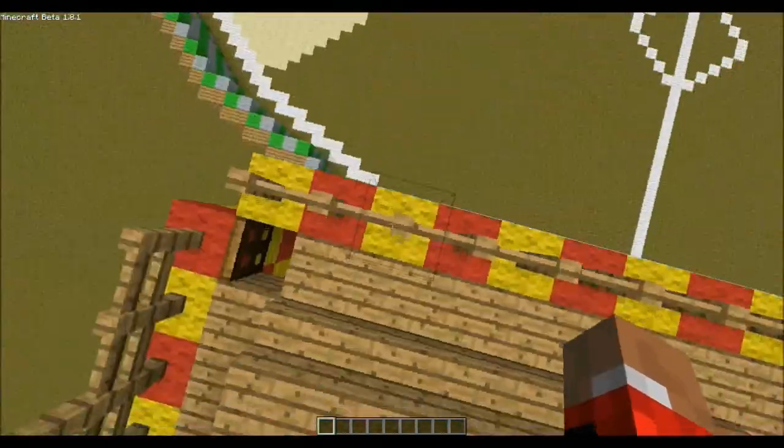Over here is the exact same, only a different colour — it's the Gryffindor side. Everything's the exact same, apart from the lever which is on the left side this time. So when you pull that, the same happens. You can see — same again. Yep, that's it.